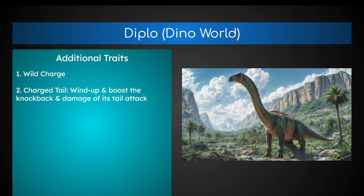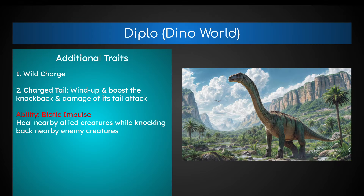Additional traits for Dino World: keeping the Wild Charge ability — if it's in the wild and a player runs away, it charges after them. Charge Tail Attack: you can wind up and boost the knockback and damage of its tail attack, similar to the Carno Horn Charge where you charge up for extra damage and speed — same thing here with the tail. And finally, Bionic Impulse: the Diplo should be a bit of a healer in combat. While still being a battle bus with the 10-person saddle, it should heal nearby allied creatures and players riding it while knocking back nearby enemy creatures, with a 30-second cooldown.